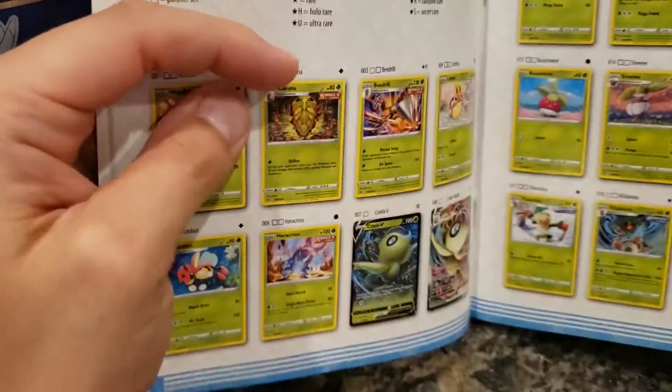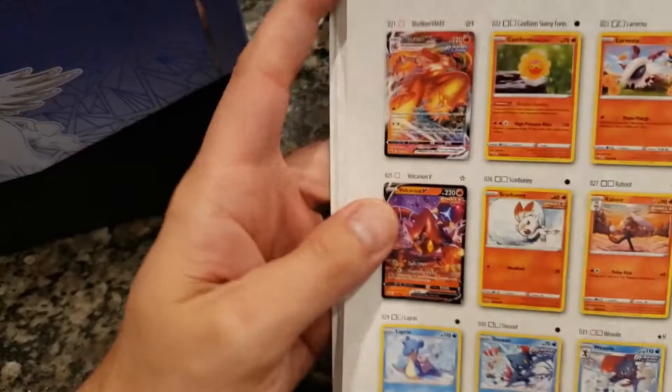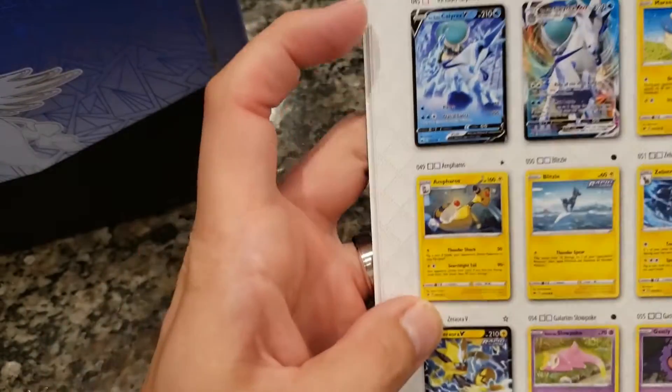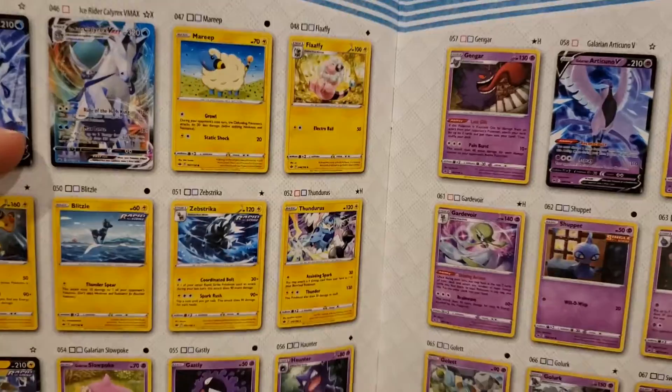Alright, we gotta check out the fancy cards. Ooh, Blaziken! That's a new one right there. Blaziken again. Blaziken's definitely a card that a lot of people are thinking about — they want it. Ziora. Ooh, look at that V-Max. Articuno. Look at this. Ooh, I love that Gengar too.